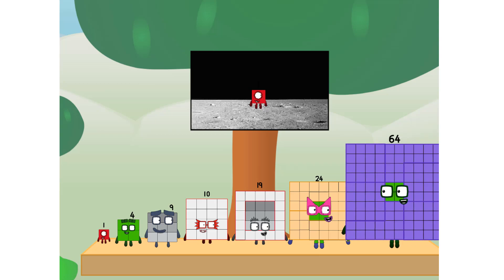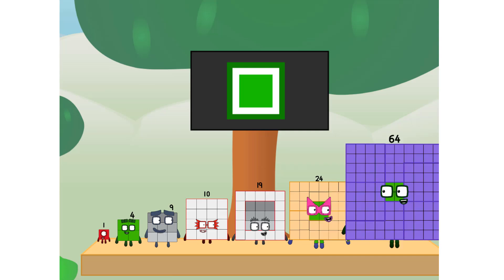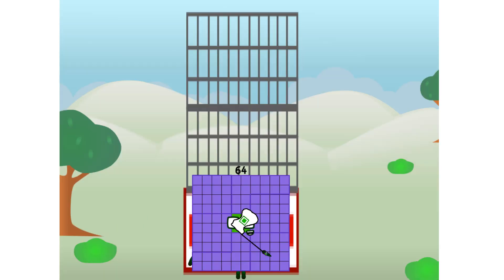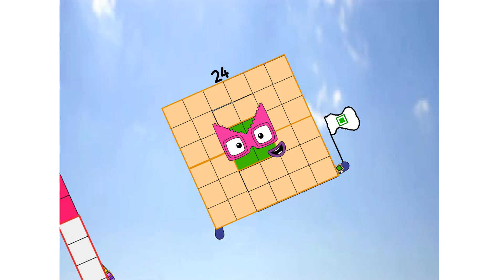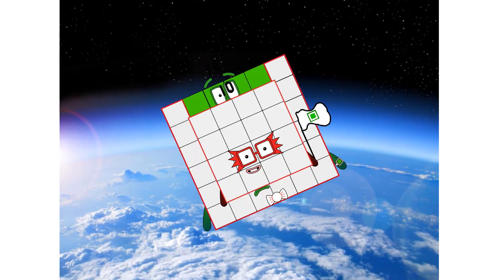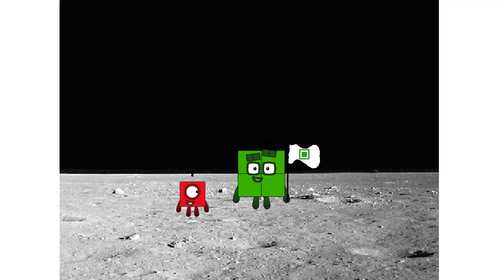Don't worry, little one. I'll take care of this. 64. And I promise — no rockets. Square power only. Ah-ah-ah-choo. Ah-choo. Ah-choo. Ah-ah-choo. Hello. Looking for this?